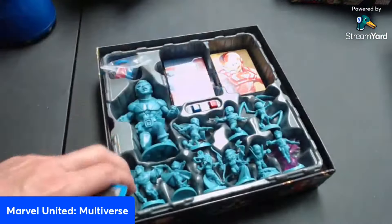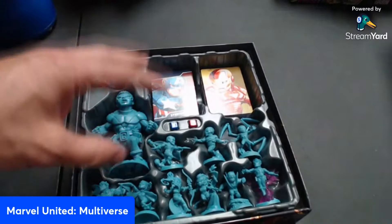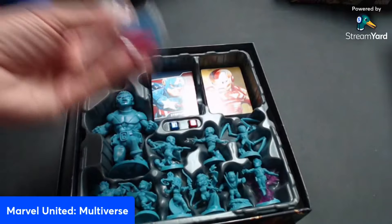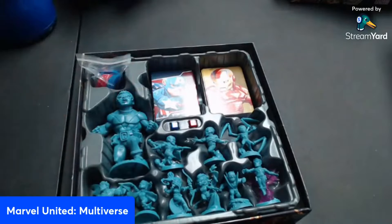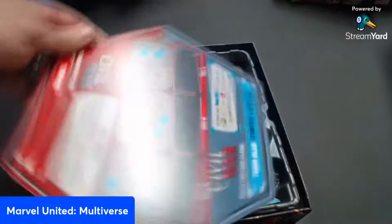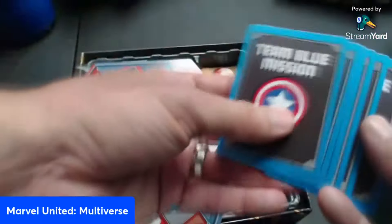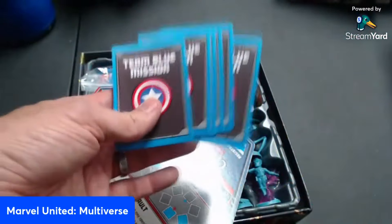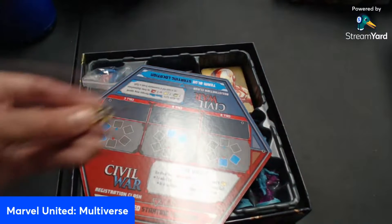The next expansion is Civil War — a big one. You can play these heroes against other villains, but they're meant to play against each other. You have red versus blue chips and two cubes moving on the board. In the Registration Clash scenario, one team is blue and the other is red. Blue tries to complete five missions to win, while red tries to stop them. Each team has special abilities.